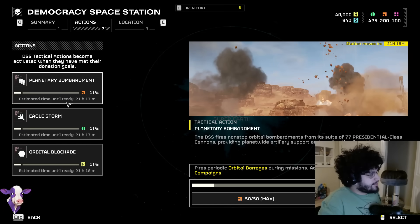If we scroll over to the actions tab, you can see that this is the first resource sink that we finally have as late-game players. We have planetary bombardment, which you can donate 50 samples to — and these are daily donations, by the way.